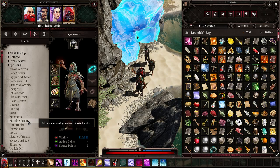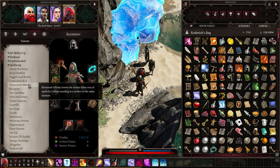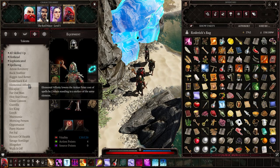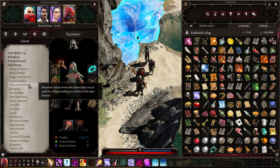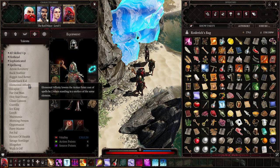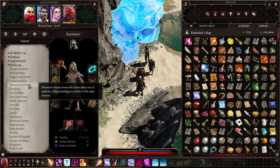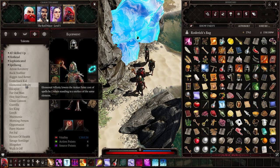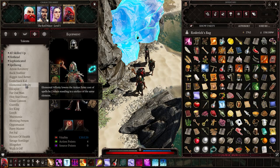That basically means enemies need to kill you three times. Elemental Affinity lowers the action point cost of spells by one when standing on a surface of the same element. I haven't tested it and I don't like what I see — it seems like a complete waste of a talent point.